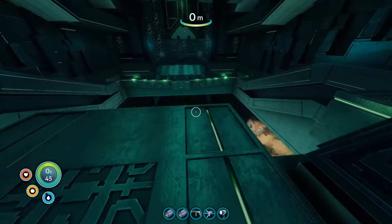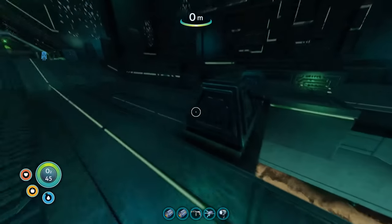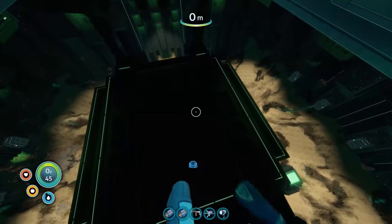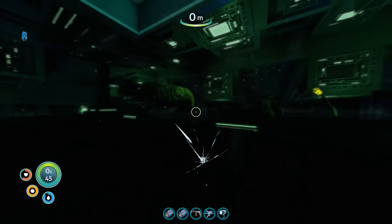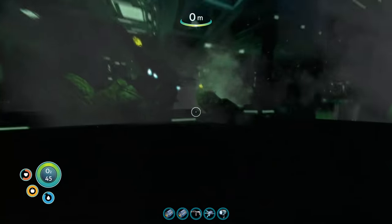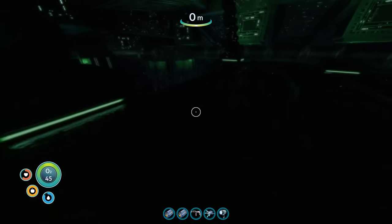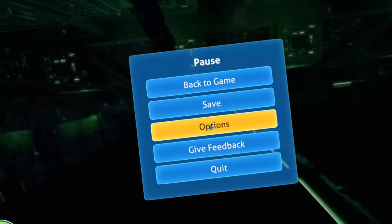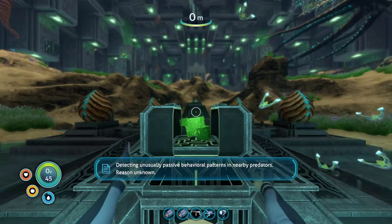There goes the key, and here we are with the sea emperor. How am I gonna get down there? I guess I just jump. My knees are gonna suffer. All good. She doesn't need no water to climb up here, just the same way I didn't need no water to get down here. In retrospect, maybe I should have brought the prawn suit to be able to take that drop. One more quick reload later — all nice and powered up — and now all we need are the hatching enzymes and we will be able to get cured.